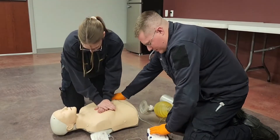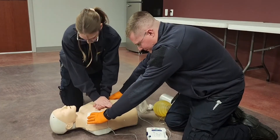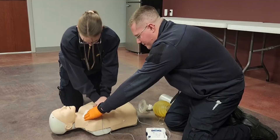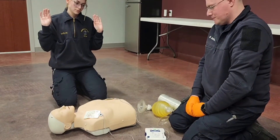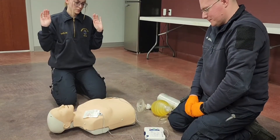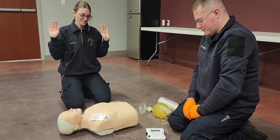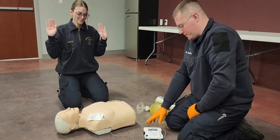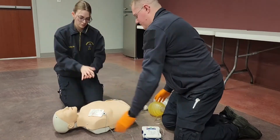I am going to apply my AED. Adult patient. Press pads firmly on skin. Do not touch the patient — analyzing heart rhythm. Shock advised. Do not touch the patient. Everyone clear. Press the flashing shock button — make sure I am clear, my partner is clear. I am going to deliver a shock. Shock delivered.